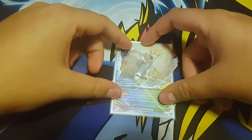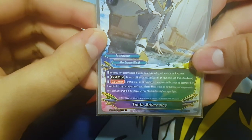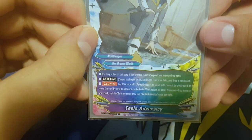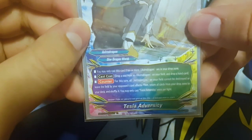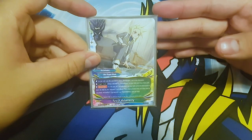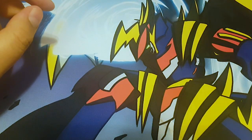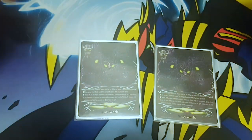I also run one Tesla Adversity. You may only cast this card if ten or more astro dragons are in your drop zone. Cast cost: drop a soul from an astro dragon on your field and drop a hand card. Counter - for this turn all astro dragons on your field cannot be destroyed or leave the field by your opponent's card effects, then return all cards from your opponent's field and shuffle it. You can only cast this card once per fight. I only run it at one because I don't want to open with it, but it's useful to reset the field since this deck digs through a lot.